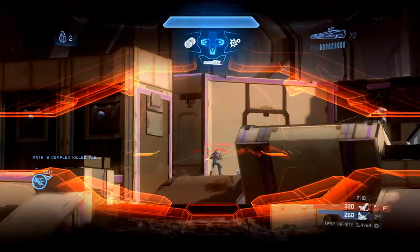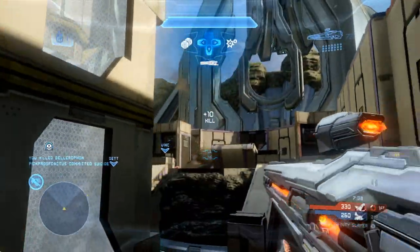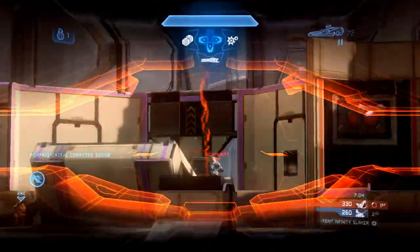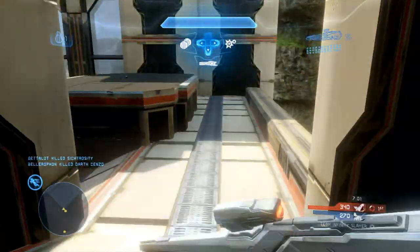I get a fantastic flank spawn by the game — thank you 343, much love — and it allows me to put shots on the other team and not let them get any hiding spots, because my teammates are pushing from the other side.